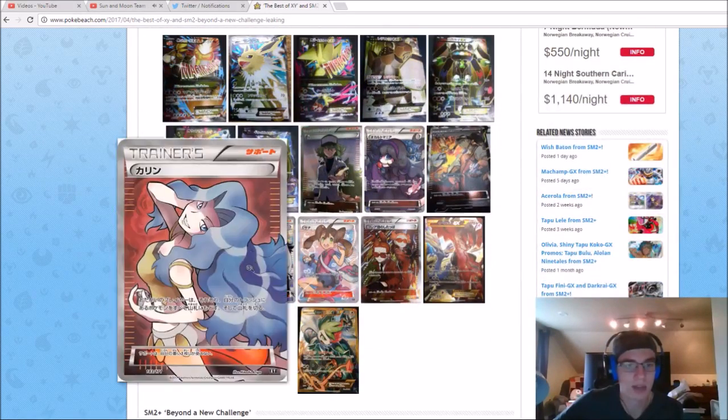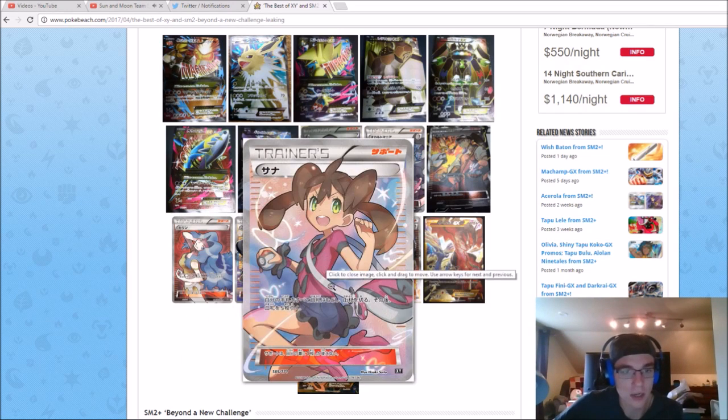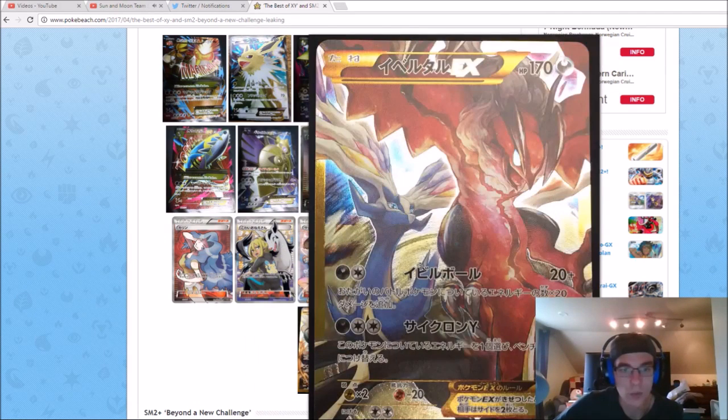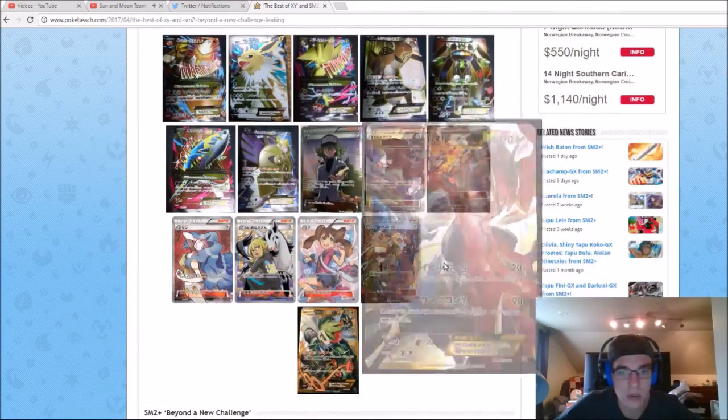We got a Karen full art — all these full art supporters, I love it so much. I believe this is Delinquent, so we have a Delinquent full art. Then Shauna — I honestly really like this card, I don't really care for Shauna as a character. And we got Team Flare Grunt full art, which Team Flare Grunt is so fun to use.